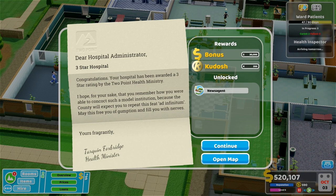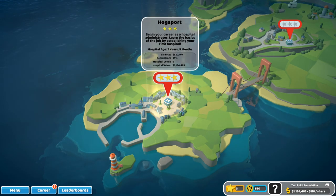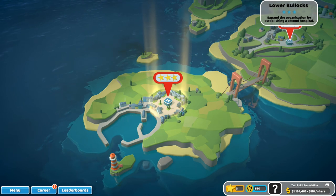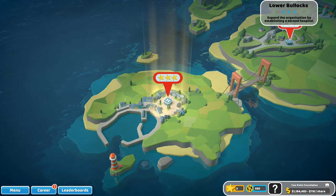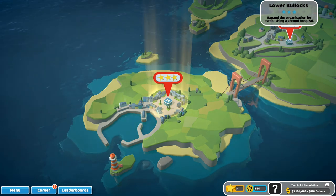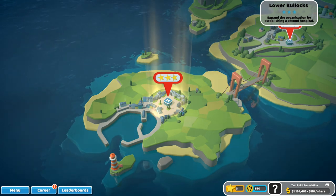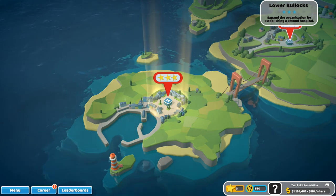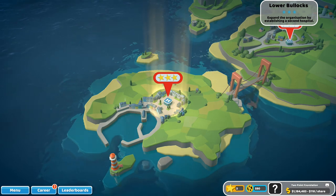We are going to leave this hospital and go over to the next hospital. Let's open the map — we've now got the three-star. I'm glad we did that. We can now move over to Lower Bullocks, but I'm going to do that in the next episode. Thank you so much for watching. This game still has 10% off on Steam — link down below in the description. I am loving it. Give it a thumbs up if you enjoyed, subscribe if you are new, and I will see you soon for another video. Bye!